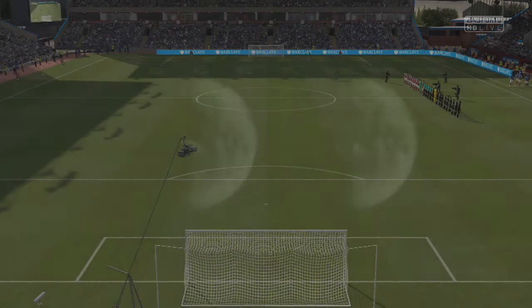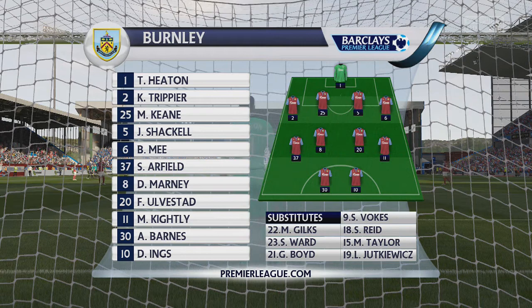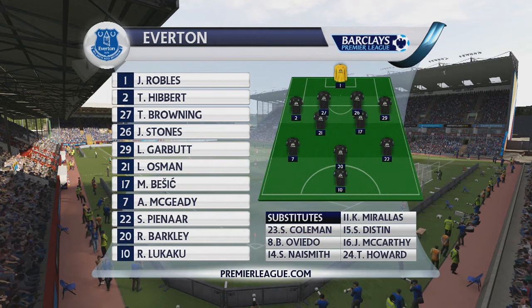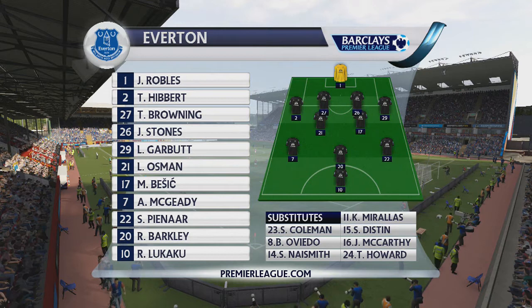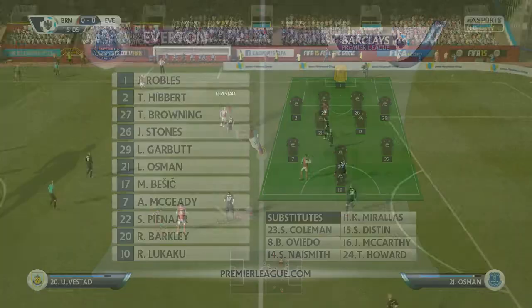Next we face Burnley with a basically entirely backup squad — complete rotation. Burnley have a decent side, so watch out for Ings, and Kiley can cause some problems on the right. We'll see how we fare with a completely changed squad: Robles, Hibbert, Browning, Stones, Garbitz, Osman, Besic, McGeady, Pinar, Barkley, Lukaku. We have some good midfielders and wingers, but Browning, Hibbert, and Garbitz are definitely going to be tested.